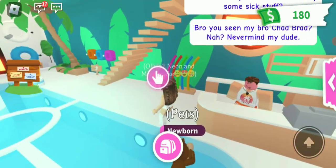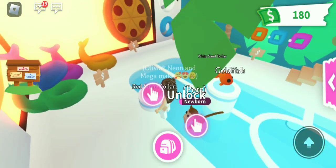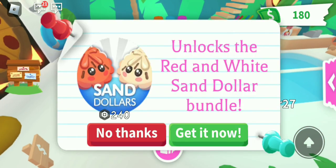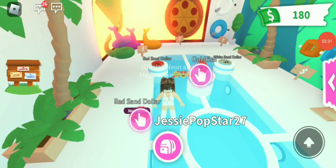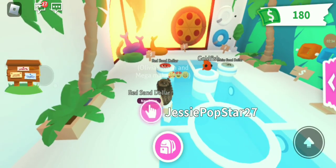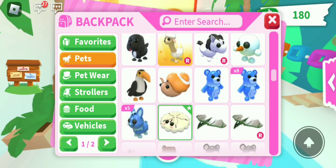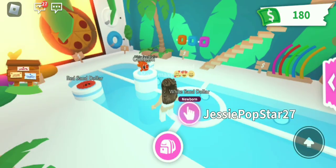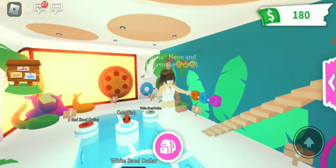Okay, so it looks like he's got a really bad sunburn — like, really bad. So here's where you buy the sand dollars. We're going to get it. Oh my gosh, I think we get both of them — the red one and the white one. Oh, it's so cute, I love it!